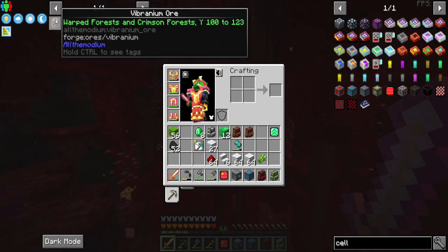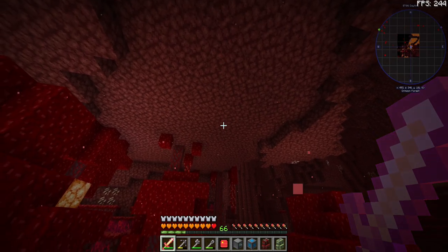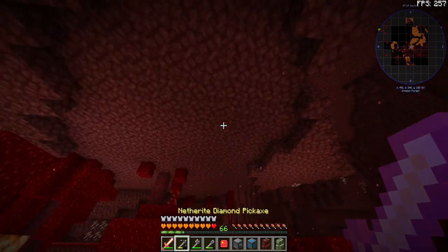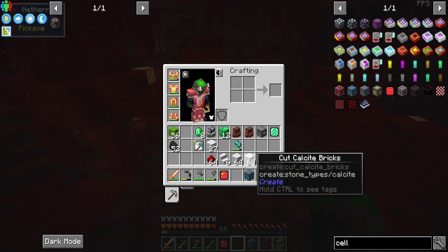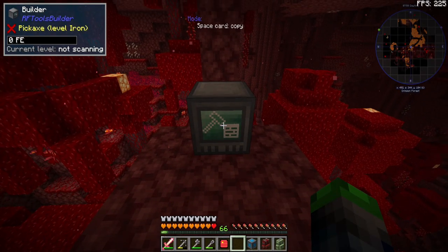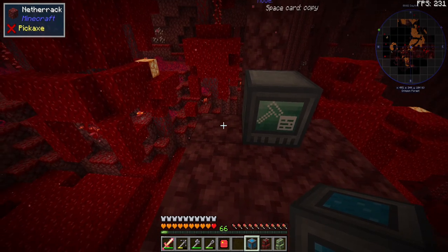Okay, so we have a crimson forest right here — it does spawn here. We've got to go up to Y-level 100. So we've got to set it up somewhere around here. Let's get some mining done and go ahead and set this builder up here.